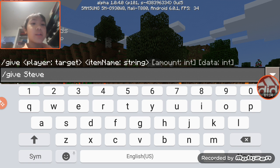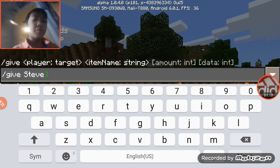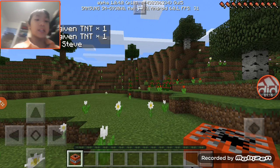For example, if you want some TNT, there you go — you have TNT now.